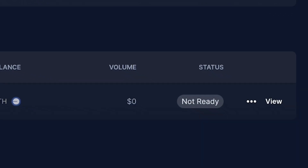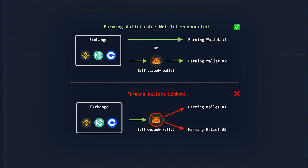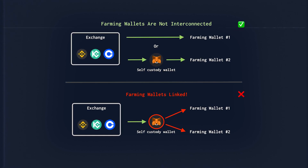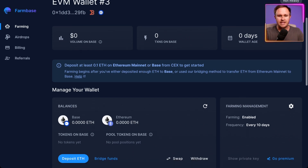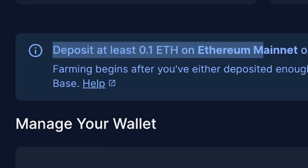Hit Free Wallet and it will create the wallet. You'll see it says 'Not Ready' because it needs to be funded. Each of these wallets should be funded from a centralized exchange or from a singular wallet — there should not be one wallet funding all of the different wallets. By having every wallet funded by a different wallet, it provides anti-sybil protection and reduces those risks. Click on the wallet — for example EVM Wallet 3 — and it will show you what you need to deposit. The minimum deposit is 0.1 ETH.